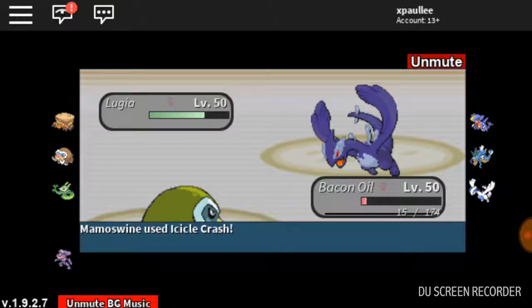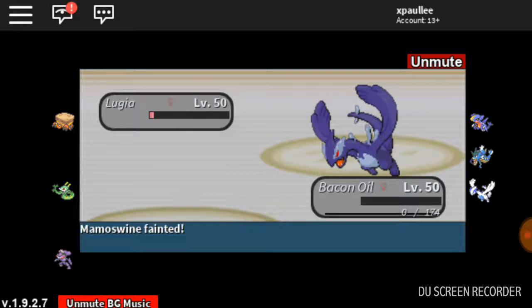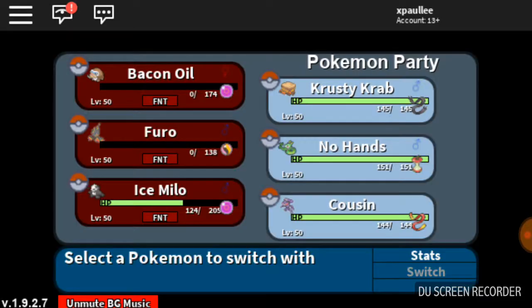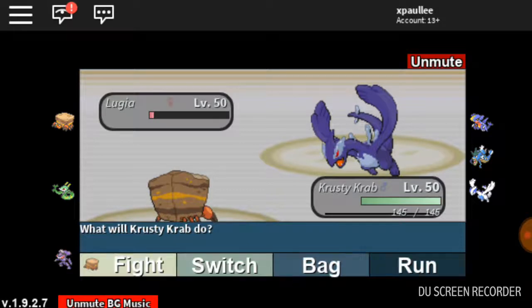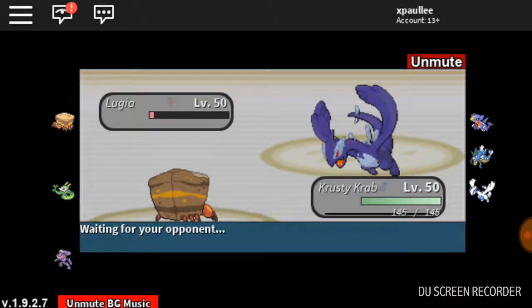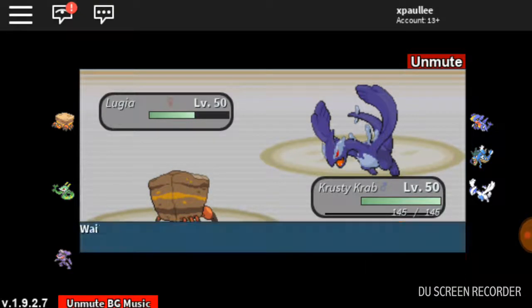Did I say that he has terrible defenses? I meant terrible attack. So that's the end of... Yeah. I kinda wanna save my Genesect for something else — oh, I saved the explosion of my Genesect for something else. She's going for Roost. He's probably going to go for that again — let's go for X-Scissor.